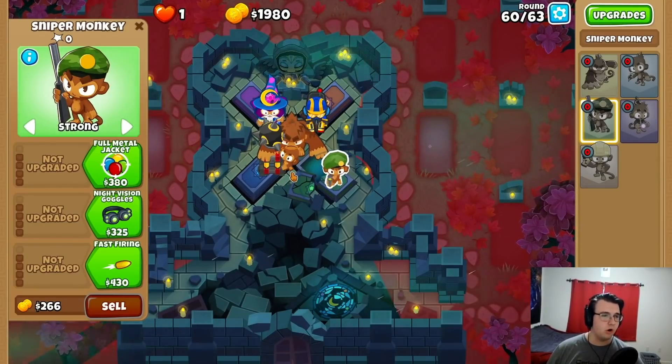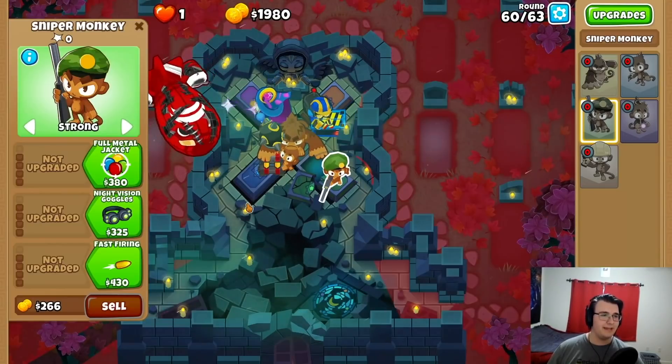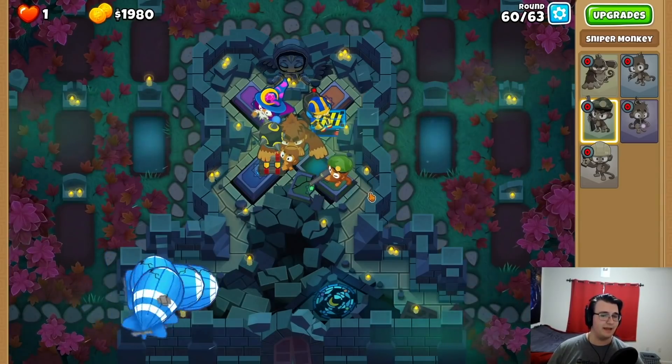Have this on strong, I guess. And then maybe I do a 0-2-3 Sniper just for leak catch. I mean, I could still have a full guy on strong — like a ceramic catcher.